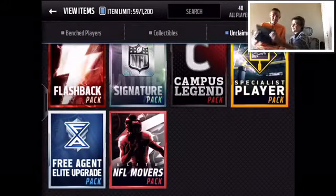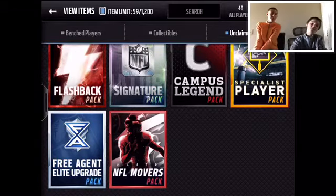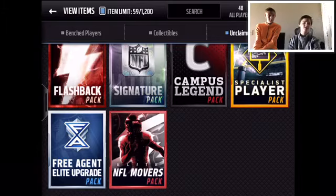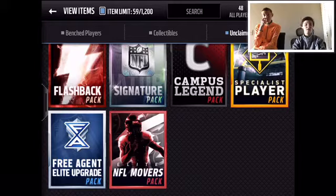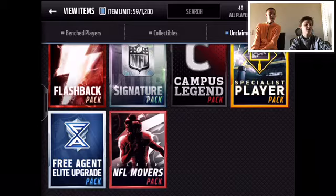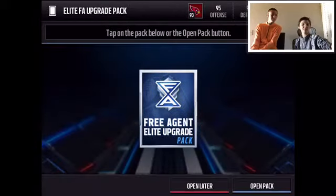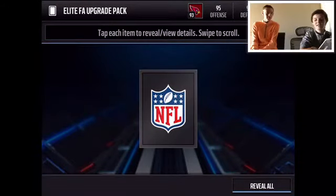Flashback, campus legend, signature pack, and specialist — those are pretty good packs so I'm going to save those. It would be amazing if you could get the movers guaranteed 99 — that would be such a cool pack. Let's do the free agent elite upgrade pack.